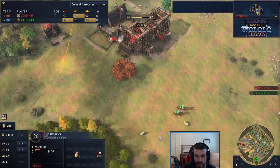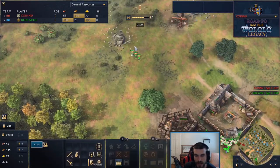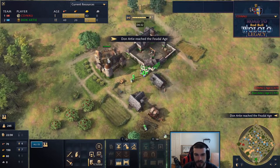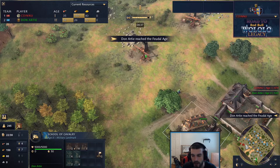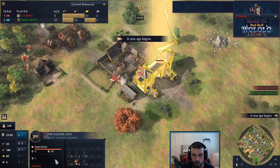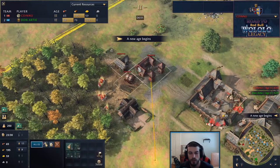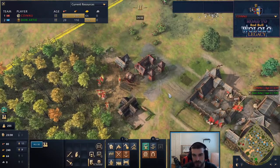A barracks is immediately being dropped by Sy Arc. Don spots out the Golden Gate on its way up and looks like he's going for a 2 TC build - sending those villagers out, still going to get a little aggression with a knight. The problem for Sy Arc is his second TC will come significantly later. He'll have one ticket immediately for stone if he desires, but needs to wait another minute for the next, and has already spent wood on a barracks instead of a wooden fortress.